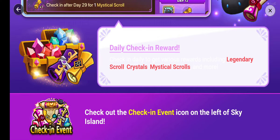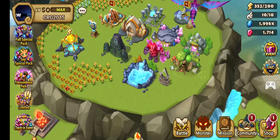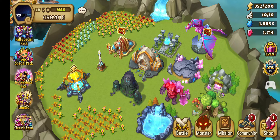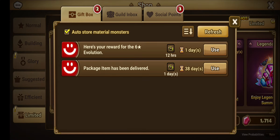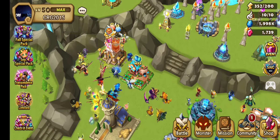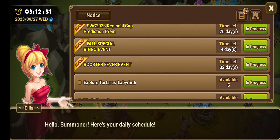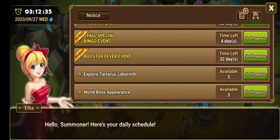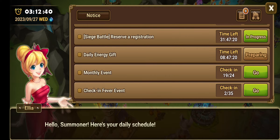You'll be getting quite a lot of devilmons. We can check the lock-in event — when you go to L.E., check-in. Should be here somewhere. Exchange points, labyrinth, siege, monthly... fever check-in, here.